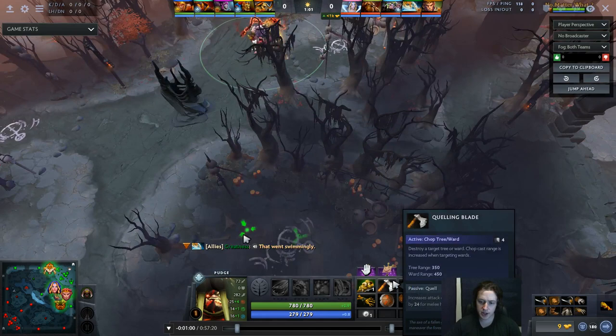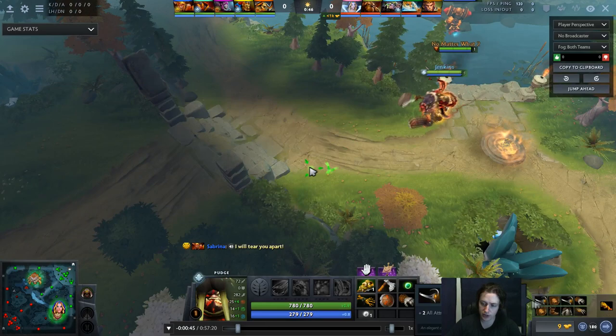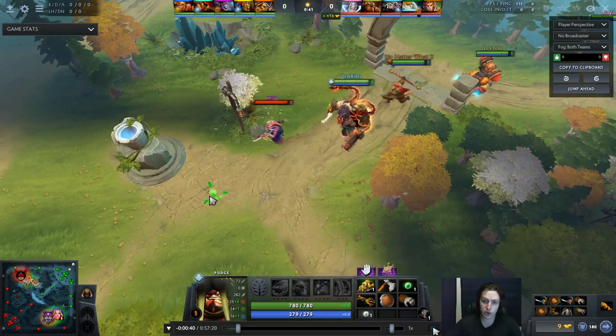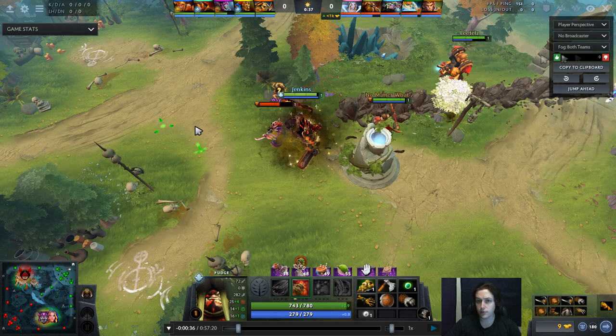First things first, what I start with is a Quelling Blade and Stout Shield — of course these are mandatory for securing CS and not taking a lot of damage. One Iron Branch so that with my pooled Tango I can consume it and get double the regen. Then I build into a Gauntlet of Strength, which eventually builds into Bracers. I go for two Bracers first because you get them so quickly and it helps you get every single CS in the mid-lane. You don't really need boots because the mid-lane is so small — I go for boots as a third item after two Bracers, since that's when you get some levels in Rot and can pick up a Rune and rotate.